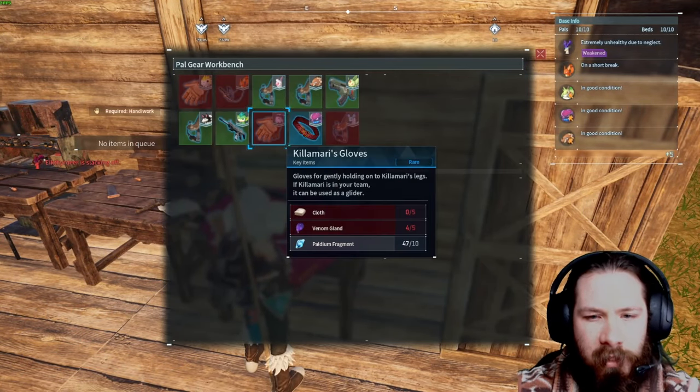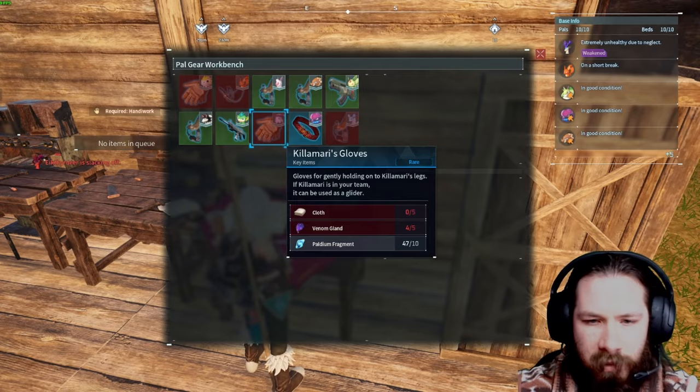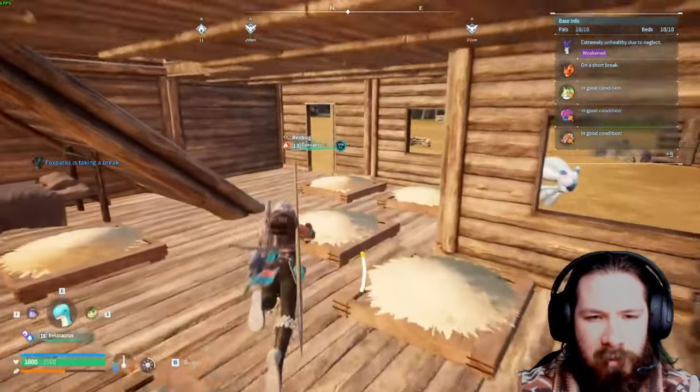Cal gear bench — get those gloves made. It's cloth 5, venom glands 5, and it's just 10 fragments, so pretty simple to craft.